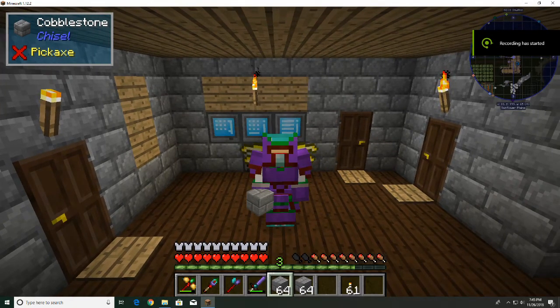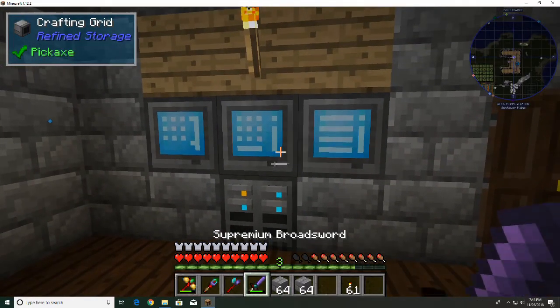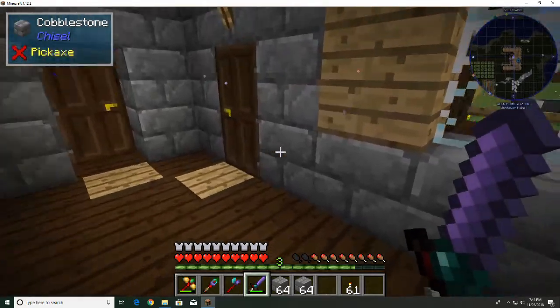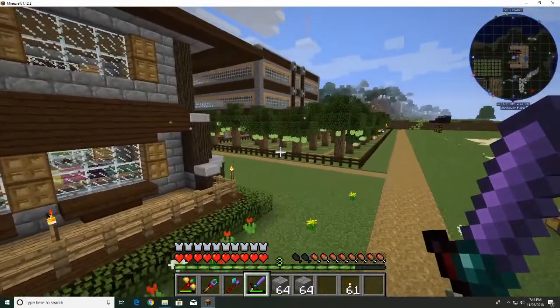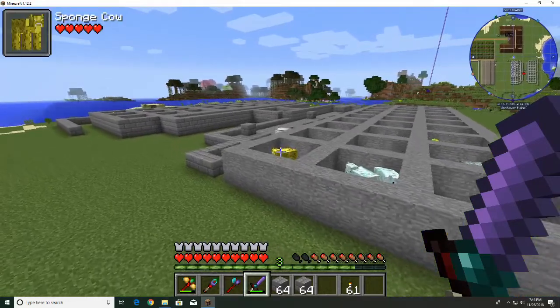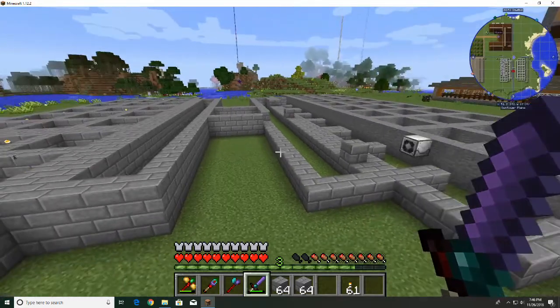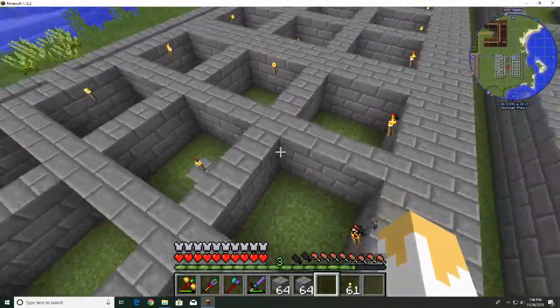Hello everyone, welcome back to another episode here on the farm. Today we're going to be taking a look at the useful cows. Let me take you out here — I've been doing some work on a floor plan for our barn for useful cows, just to show you what I'm planning, and then we'll start moving cows over and exploring some of the things we can do with this.